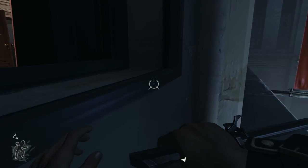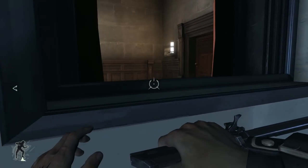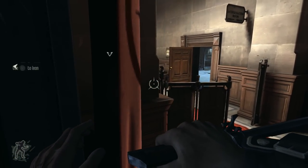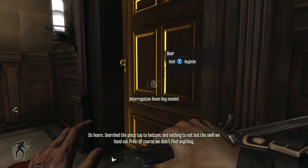So we're gonna bypass the entire first floor of this manor altogether. We're leaning in and making sure that there are no guards patrolling this hallway, because there are like three of them here who are potentially gonna be looking out the window. I think they're all caught up in conversation, though.